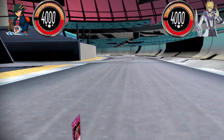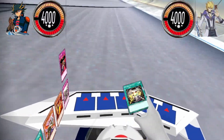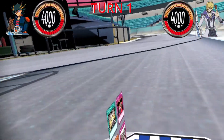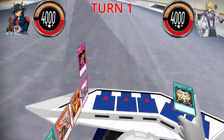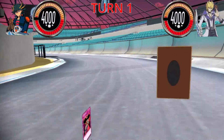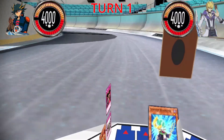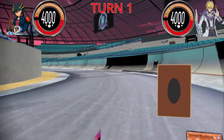I'll start this off because I'm the master of faster. I draw! I'll start by playing the spell card. I activate Resonator Call. It lets me grab a Resonator from my deck straight to my hand. I'll add Synchron Resonator.